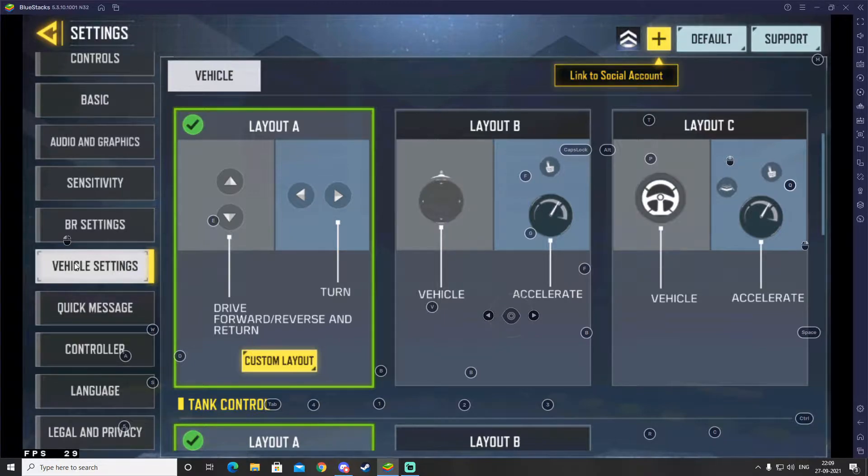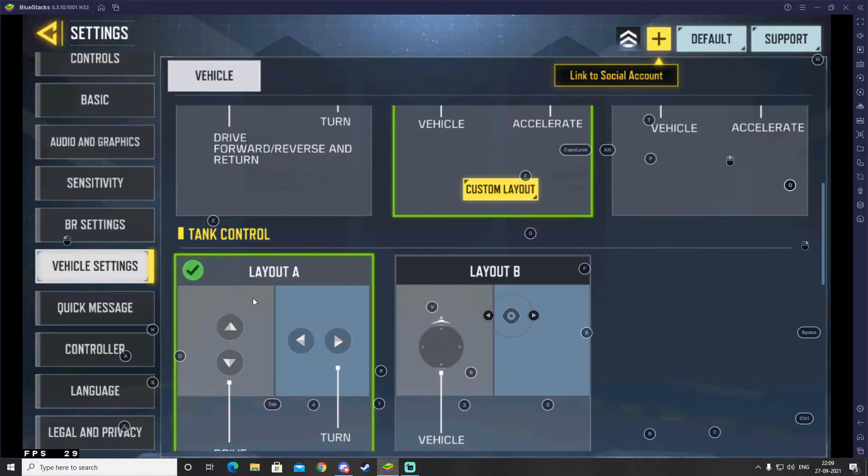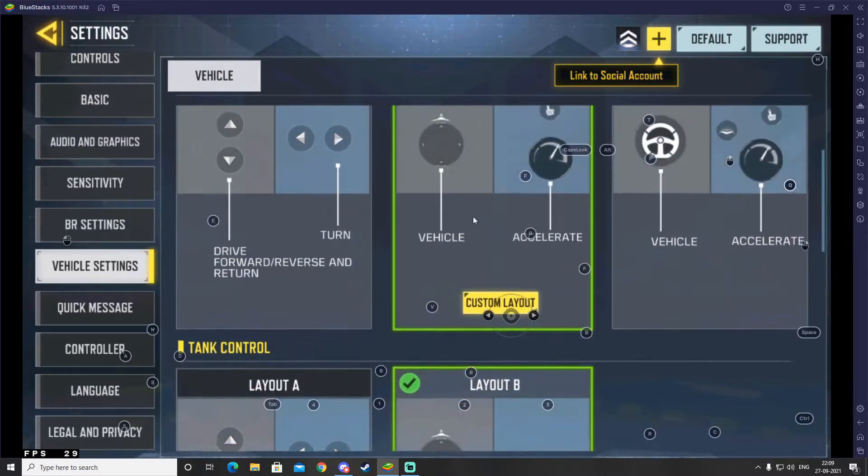If a prompt appears, just click Cancel and then click on Vehicle Settings once more. A menu will pop up. You can see the vehicle control at the top and tank controls below it. Make sure to select Layout B for both vehicle and tank controls — by default they are set to Layout A, so change them both to Layout B.